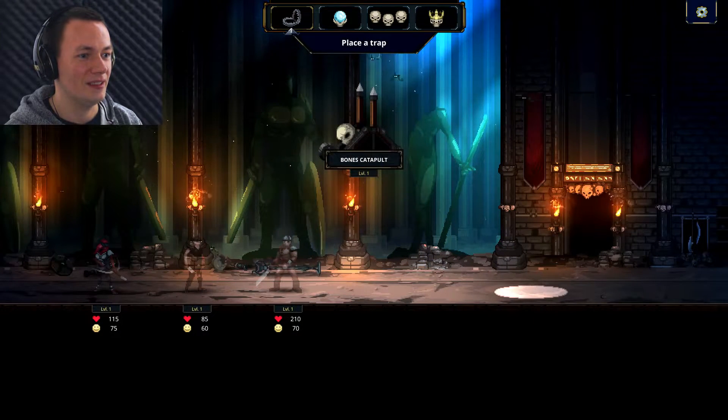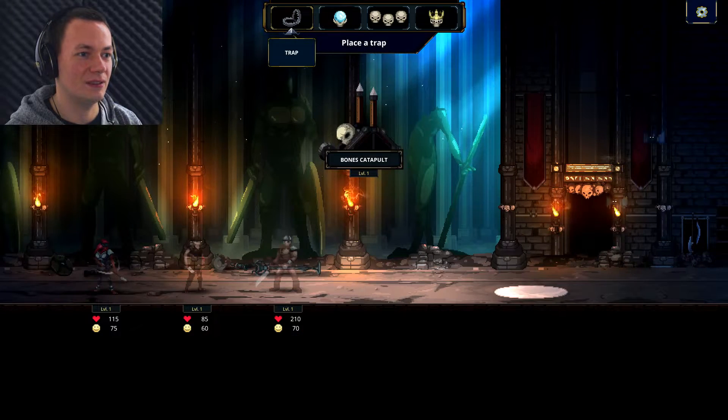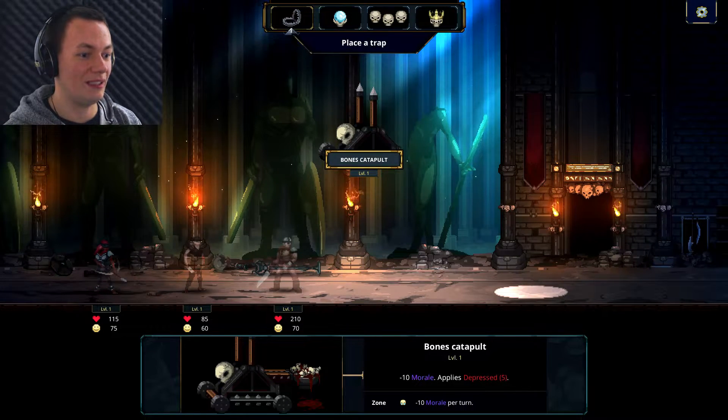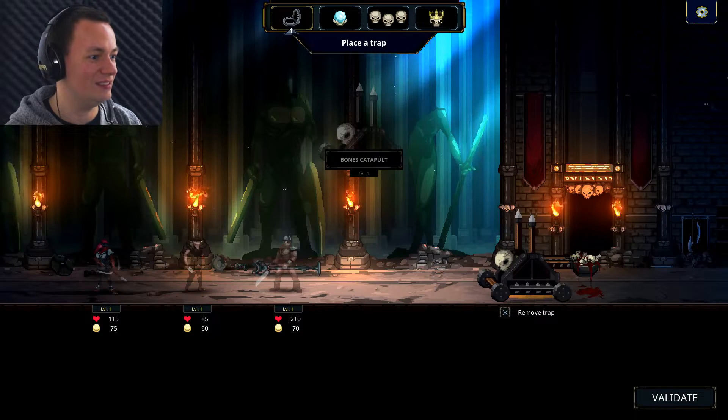Place your traps and monsters as efficiently as possible to defeat them before they reach the treasure. This sounds familiar. Place a trap - this thing? Bones catapult. Some details here on what that will do. Well, I'm not surprised that will ruin the morale if the ammo appears to be bones and blood. Alright, validate it. I think I have no choice.